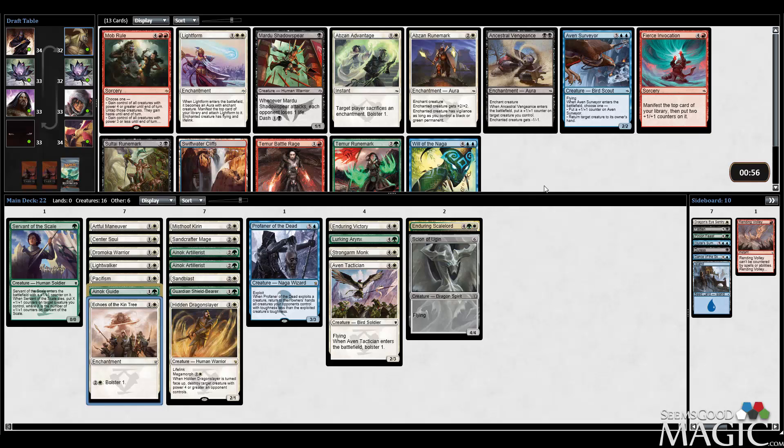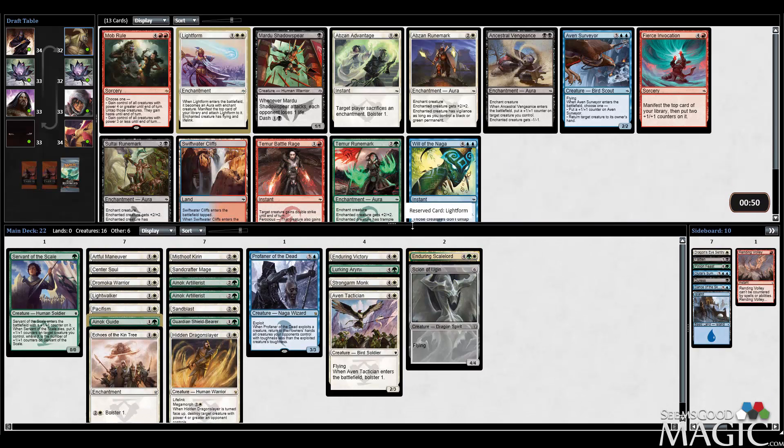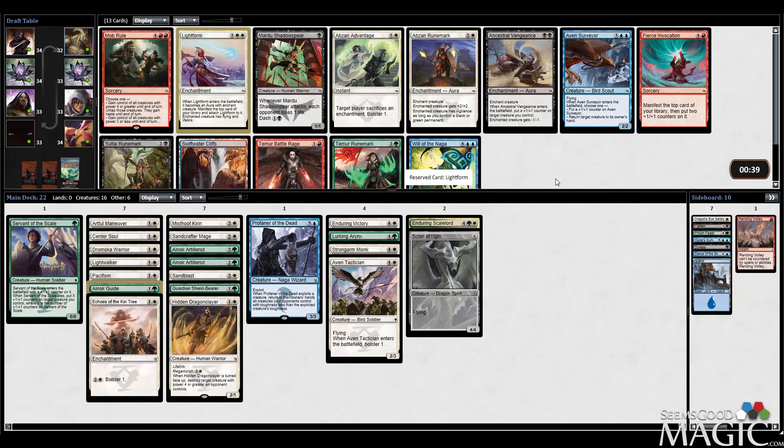Light Form is an incredibly strong card — we're just going to slam that, especially in a deck that gives all these plus-one-plus-one counters. Granted, we're passing a Mob Rule, which I have had some pretty insane experiences with. But that's okay. This looks like a 17-land deck too, so let's just take the Light Form. Imagine if I flip a Dragon or something underneath it — it would be pretty nice.